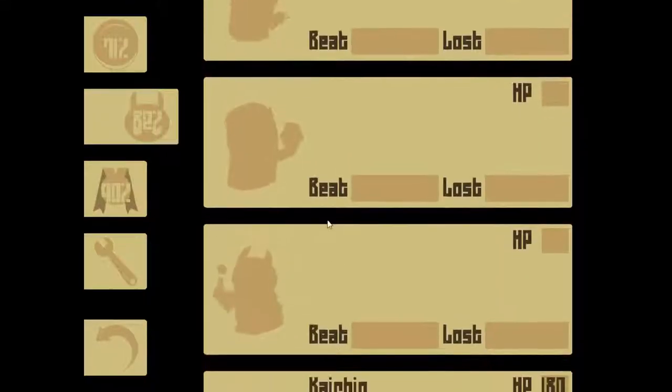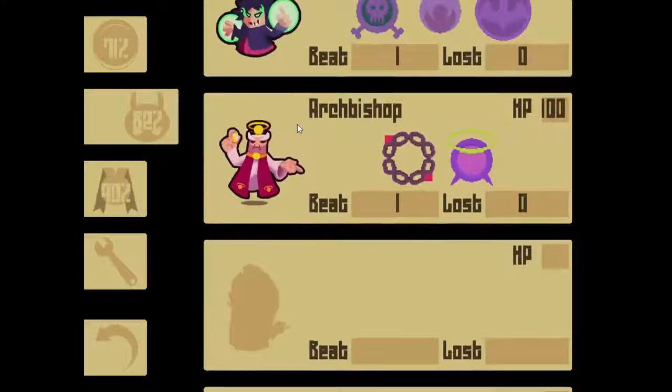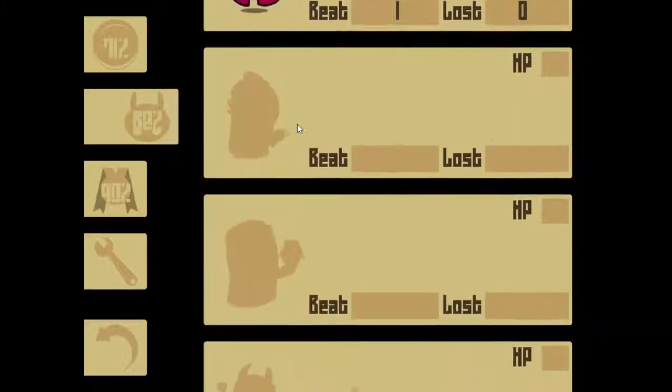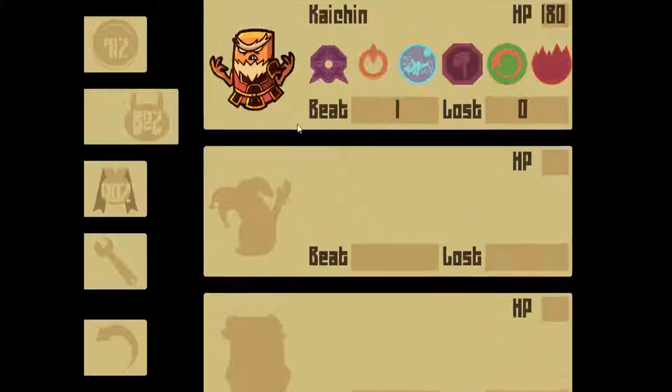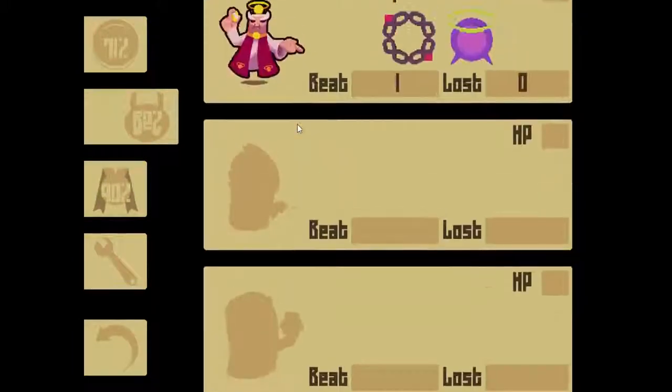This time around, I'm actually starting on the enemy screen here. I just wanted to see what these bosses' names were and stuff like that. Like, we got the Archbishop here, we got the Sorceress here, and I noticed that there's, very curiously, six guys at the very end.